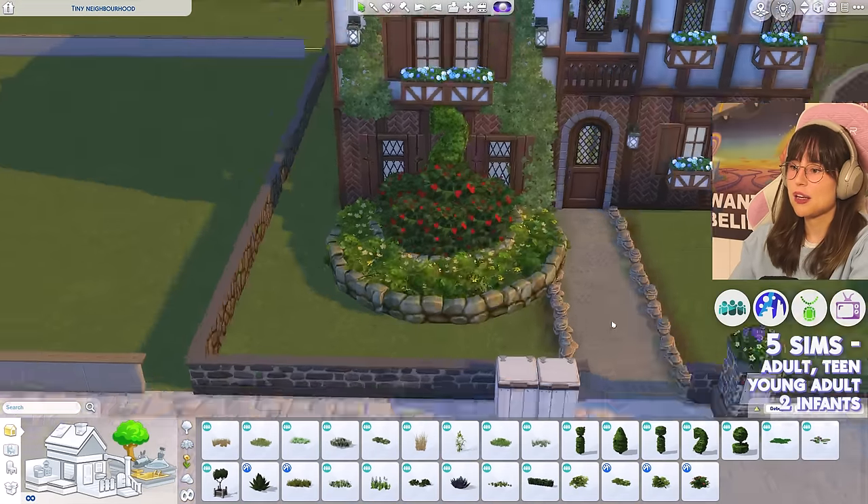For curtains — the pack only has awnings, not actual curtains, so I can use base game curtains. The selection isn't perfect but I put up some that work okay. This room is kind of cool — I like the living room. Moving on to the kitchen.